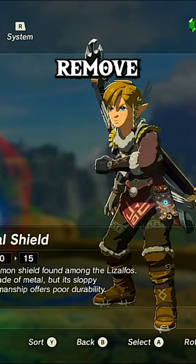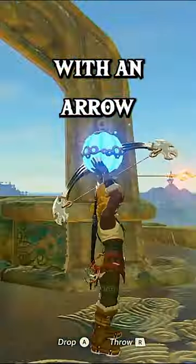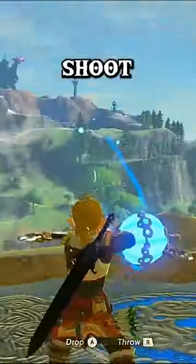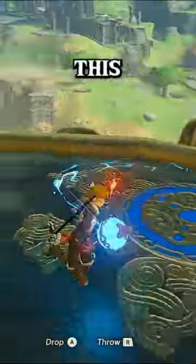Now just remove your shield and press plus, and you should have the bomb back up where it was, but with an arrow sticking out this time. Now shoot and cancel it with B. You should have the bomb in your hand like this.